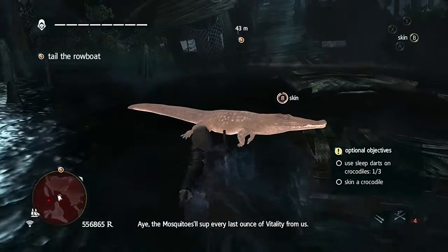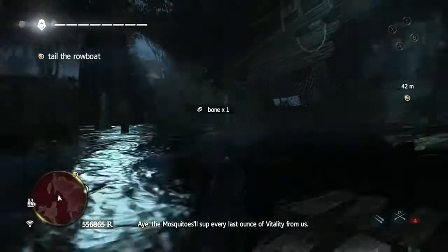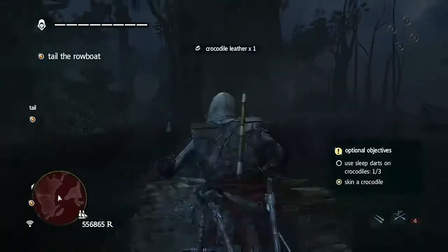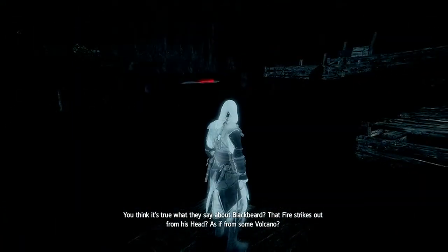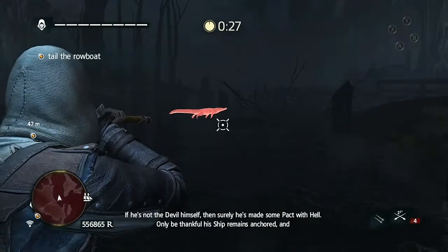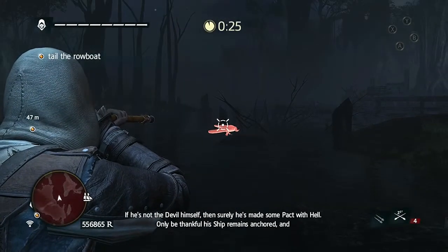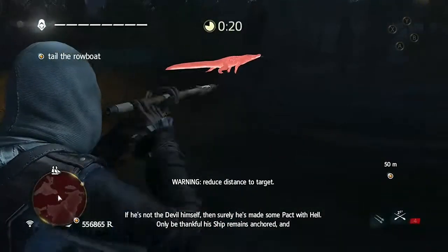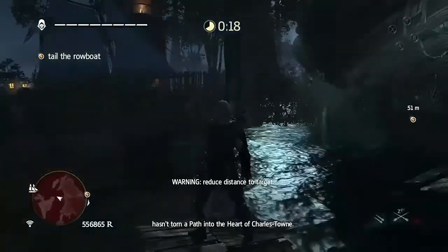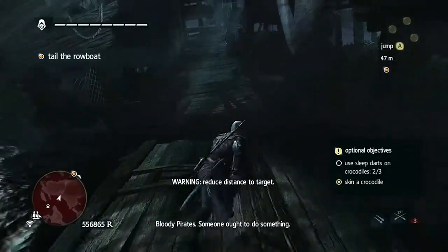You should be able to get one, maybe two in this first area, and then the other one or two after the first free-running sequence. You can see here I can spot at least two more. That one's out of range, which gets problematic because I need to get closer. But I'm able to get at least one more crocodile here in that first area.